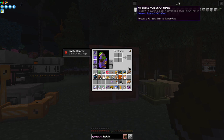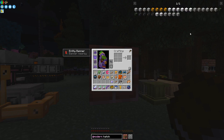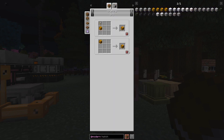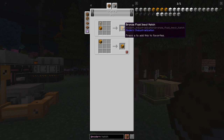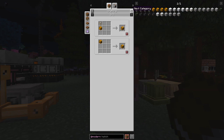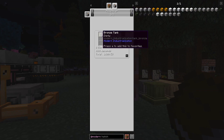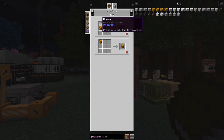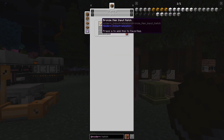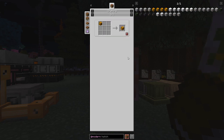The hatches we need are bronze level — bronze fluid hatches and bronze item hatches. A bronze fluid hatch is a bronze machine casing used as input or output. A bronze item hatch is made from a hopper — the input hatch crafted into itself makes an output hatch. So we'll need to prepare those for next episode.